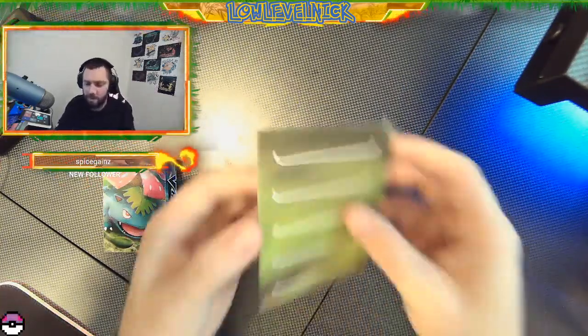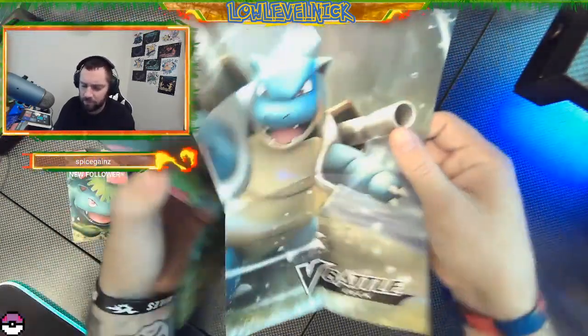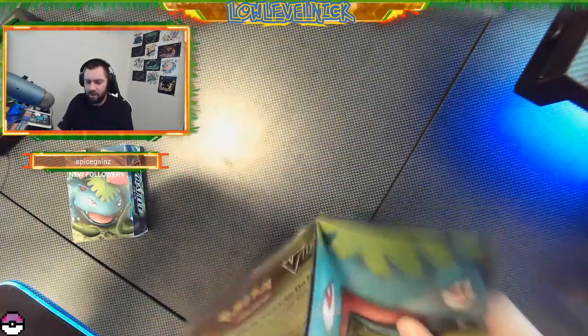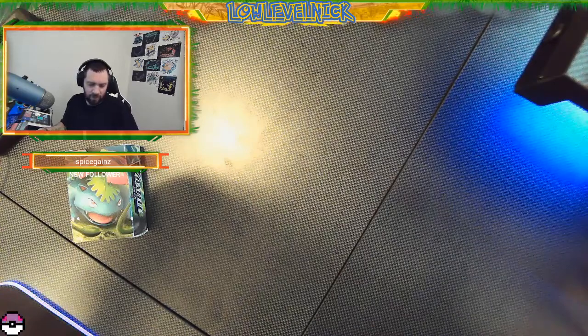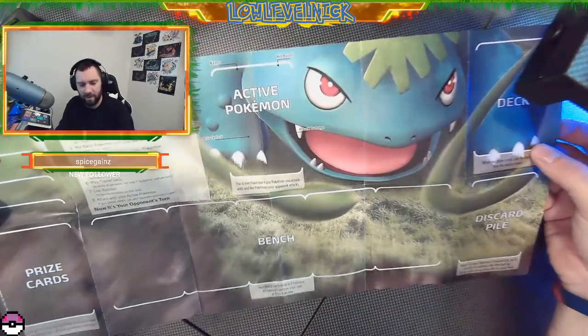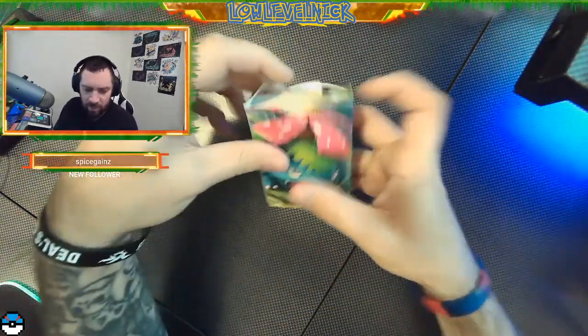Oh, this looks a little different - we'll check this out real quick before we go through the deck. I think it's the same on this side - it just has Venusaur printed on it. It's your little card mat. There you go - there's your Venusaur card mat to lay your cards out. Pretty neat looking. Let's go through the support deck here.